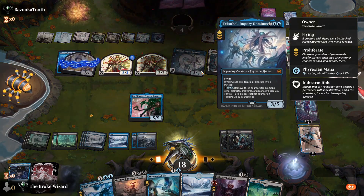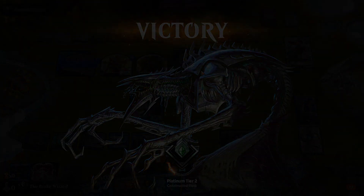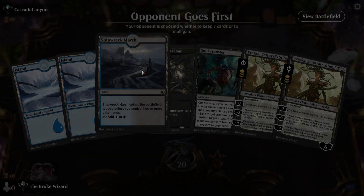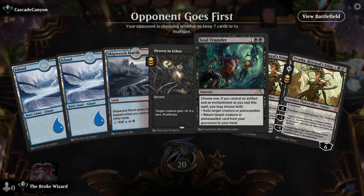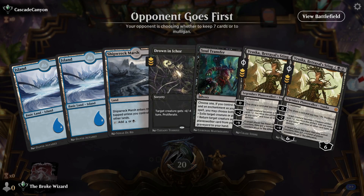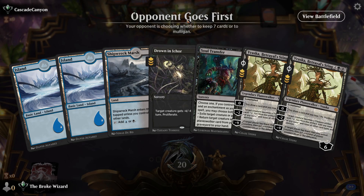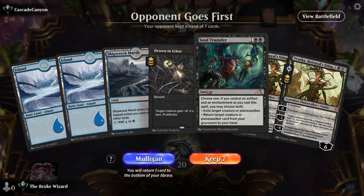Alright, that was a long one guys and not really the way it's meant to go, but hey — take it. Cascade Canyon — let's see what you have. We don't have much black. I kind of like our hand but not for the mana. We'll mulligan. Only one black and we have a lot of double-black cards.